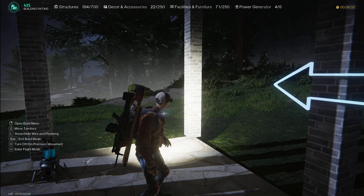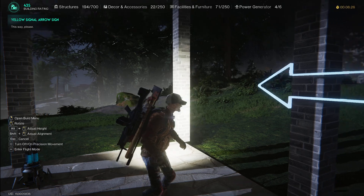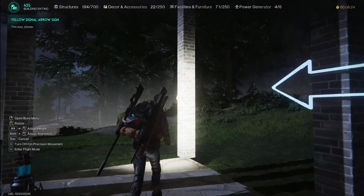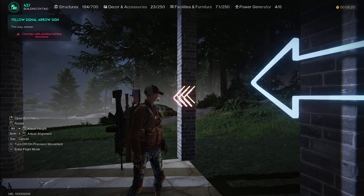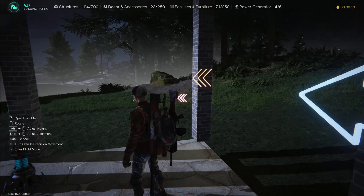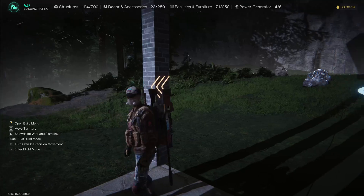I'm at my base. I'm going to press B, go into furniture and then lighting, and there it is — there's the sign. It costs some glass and electronic parts. Let's put that up there. There it is. That's what it does — a little sign thing.